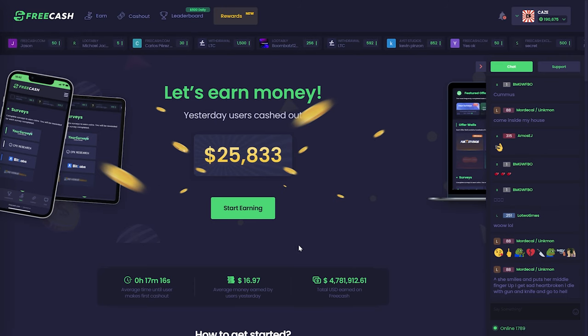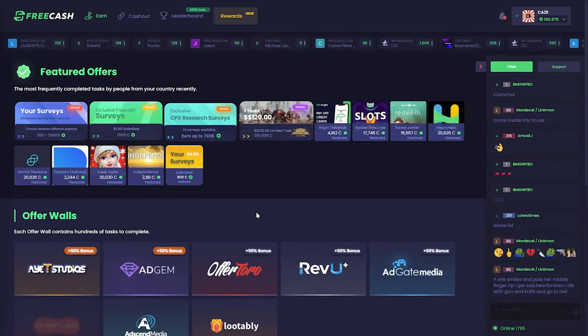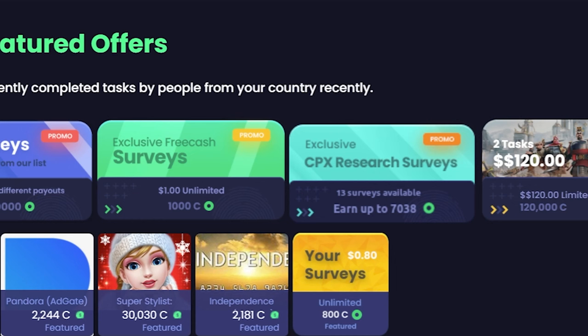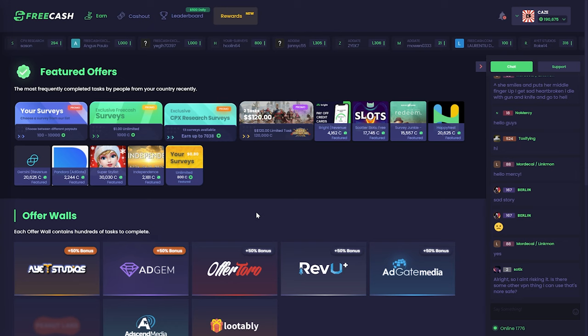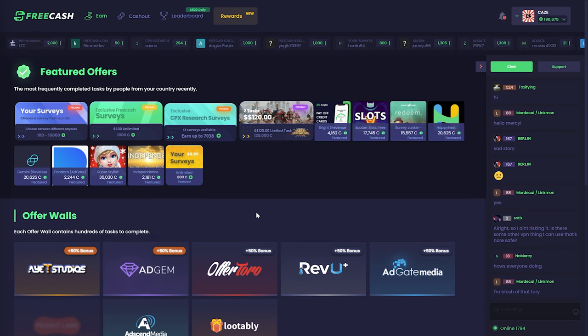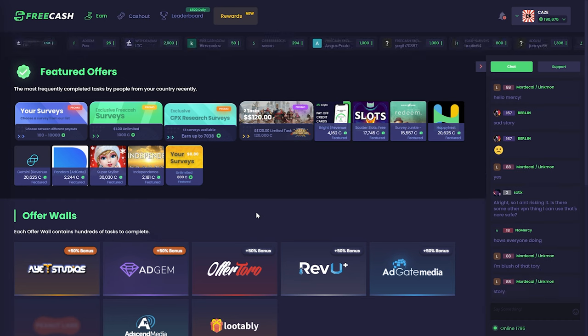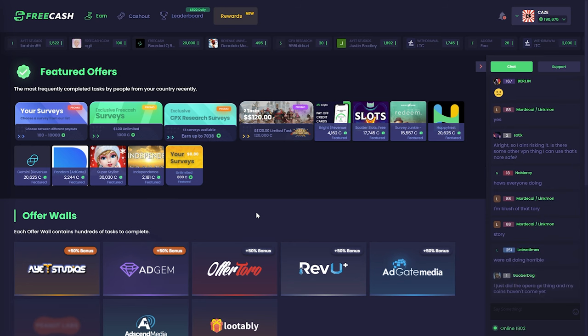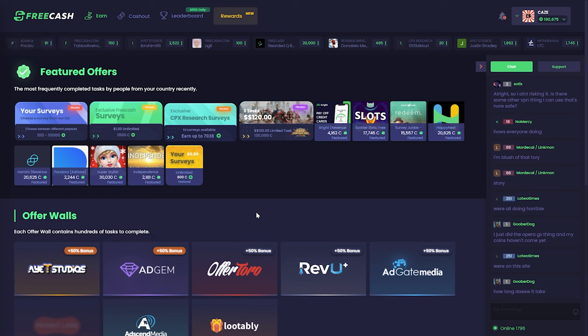Once you get started with the site, you can simply click 'start earning' and it will take you directly to the earn tab where you can pick from all of the different offers available. Some of these offers are super intriguing because they offer huge coin rewards, but I will warn you that some of these are very hard to complete or straight up don't work at all. The two offers I've had the best luck with are the FreeCash exclusive surveys and the CPX Research surveys. Depending on your country and region, these offers will differ, but if those two options pop up for you, I would highly recommend checking those out.